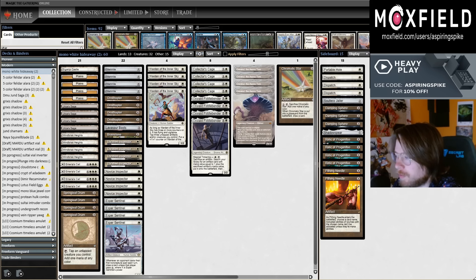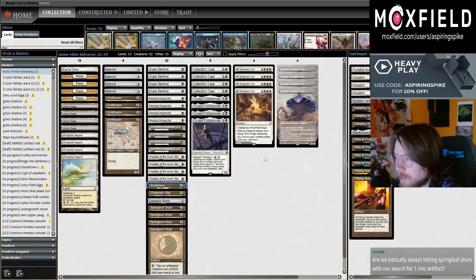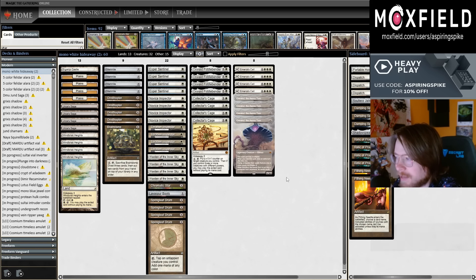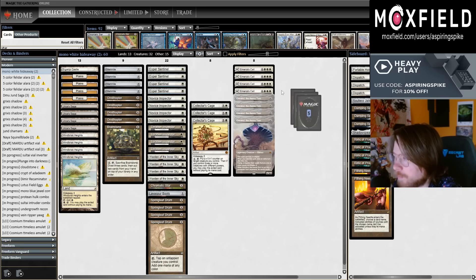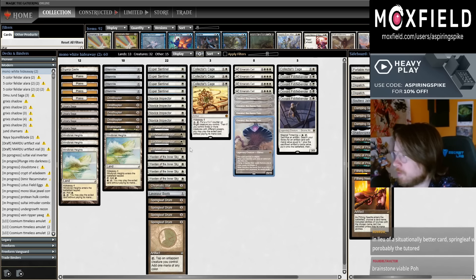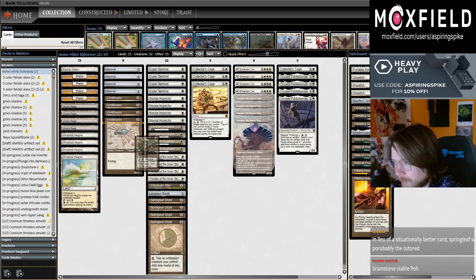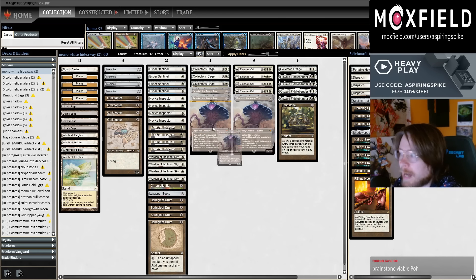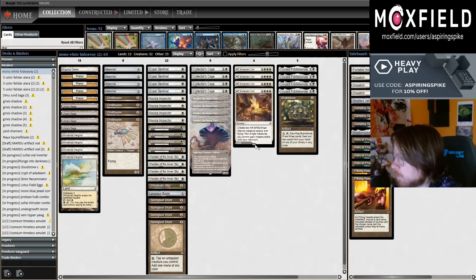Warden of the Inner Sky doesn't have artifact synergies necessarily, but in a deck playing this shell it almost feels mandatory - you get to scry a lot. The Brainstone has been really really nice: not only can you get Emrakuls out of your hand, you can put them on top of your library to then hide away and cast. Something I've been doing is activating Fiddlebender to get Collector's Cage, or just casting Collector's Cage and getting Brainstone, then responding to the hideaway trigger after shuffling - activate Brainstone, put Emrakul on top. I think the first Brainstone is worth playing to set up hiding Emrakul on top of your library.